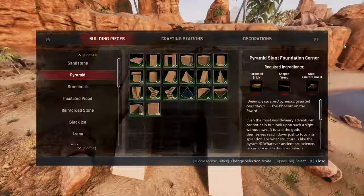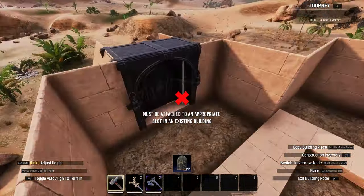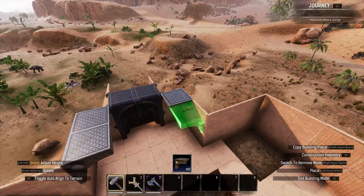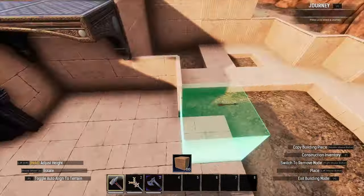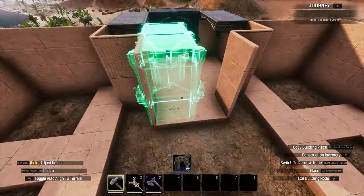With the base of the walls done, I placed a 2x2 stormglass door at the front and constructed the interior walls to form the inner courtyard, including hanging some Tyranian ceilings above. I then placed a secondary 2x2 stormglass door, filled in the gaps in the floor with pyramid foundations, and finished off this step by building the walls up to two tiles high.